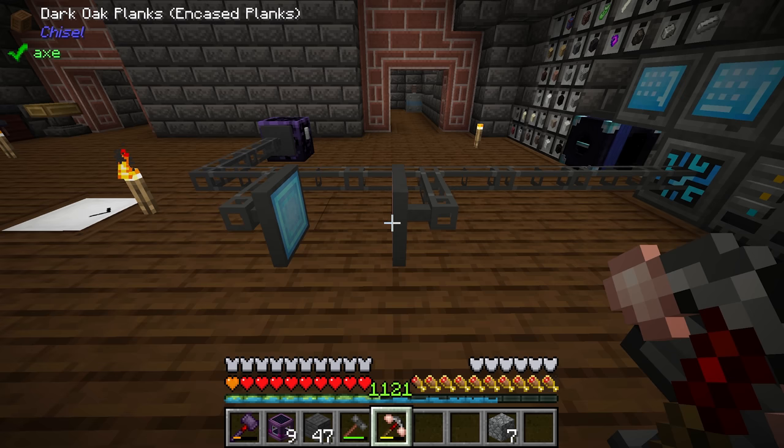We have successfully automated this setup. Now if we request 320 HV capacitors, the system should start charging them up. We could make it faster by generating more power — for example, another diesel generator would push from 4096 up to 8192 RF per tick. Alternatively we could look at making a big reactor using extreme reactors, fueled with uranium from a creative fluid tank, to produce a much larger amount of redstone flux.